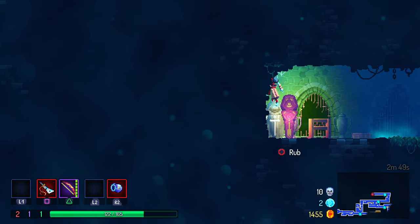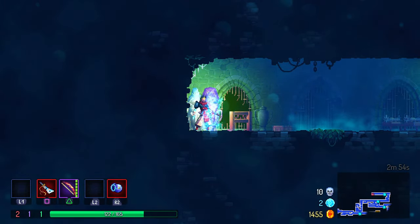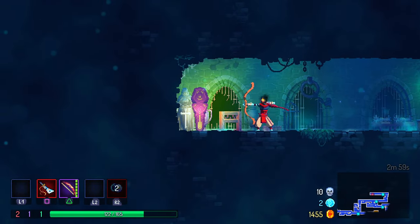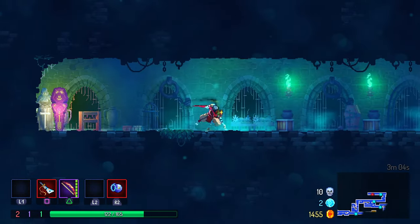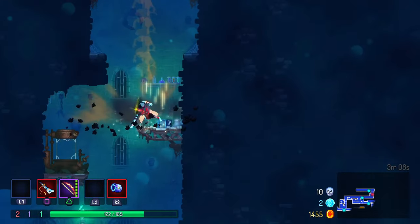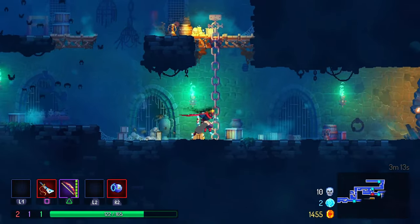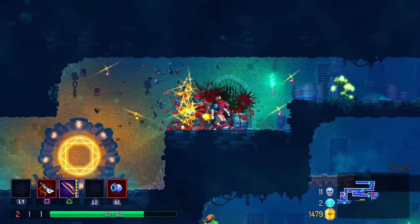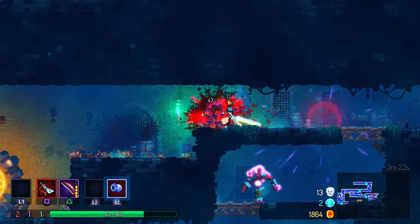I'm curious - is there any indication when there's a boss? What's happening here? I'm not taking damage. Can I destroy it with my grenade? Nope. I'm not going to use the teleport. I just realized there is no fall damage. That's nice.